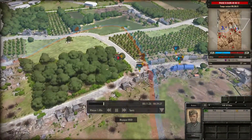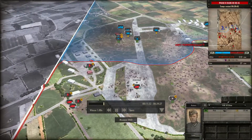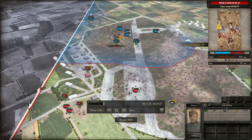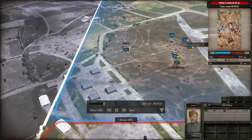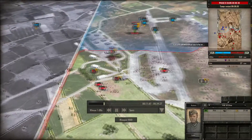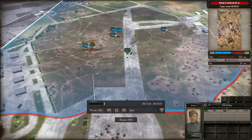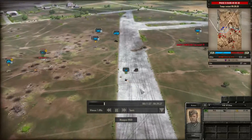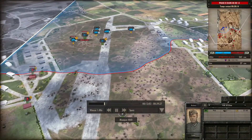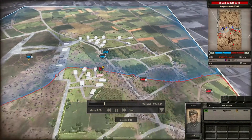J'essaie d'éliminer le PIAT pour que mes Halftracks puissent aider. Il y a beaucoup de monde qui arrive — je repositionne mes Panzer Grenadiers avec des Halftracks. Comme je sais qu'il y a un Pak, je n'y vais pas. Un Spitfire arrive pour attaquer mon infanterie — parfois il vaudrait mieux déplacer les unités une fois repérées. J'ai un deuxième Six-pounder ici, et j'ai perdu mon mortier, choppé par ce Six-pounder. Pas encore de chars lourds, mais ça ne va pas tarder.